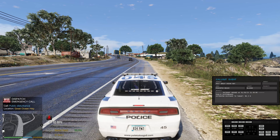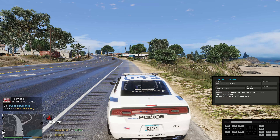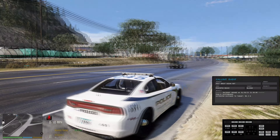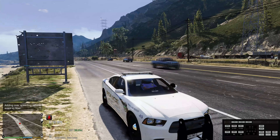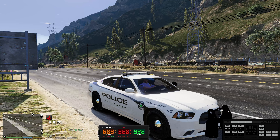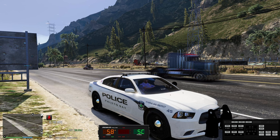Citizens reporting a 415 in Procopio Beach, units respond. We're going to try to stay out here in Palito Bay. Let's go ahead and put the prowler on. It's a 65 speed zone — if anybody comes in at a high speed past 65, we're going to go after them.